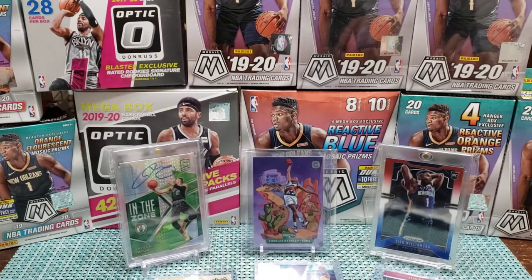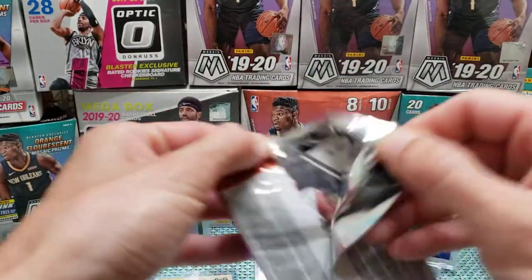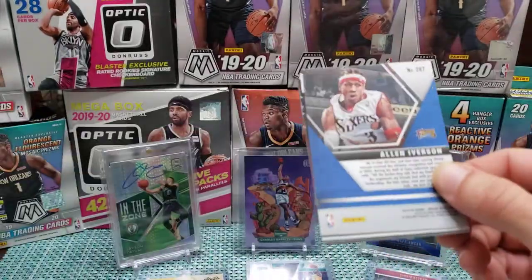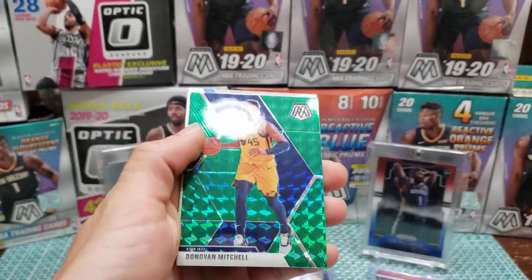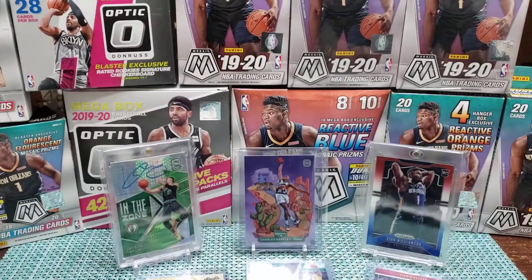I should have gotten ahead and started opening some packs. In my experience, these open a little bit better from the bottom. First card is AI — J. Crowder, Bembry, Mitchell, a green, and old school Wilt the Stilt Chamberlain.